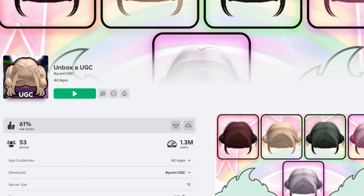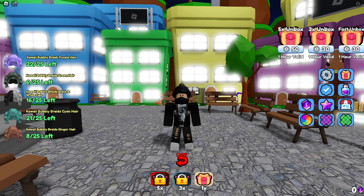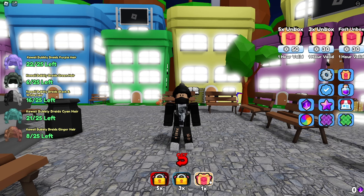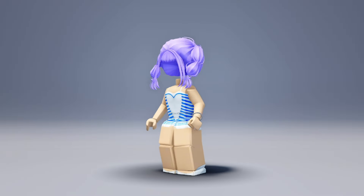Join the game called Unbox a UGC. Once you're there, you'll see the free hairstyles on the left side of your screen. To get these hairstyles, all you need to do is keep unboxing boxes until you get one. It might be a bit tricky, but it's worth it. Now let's check out how the hairstyles look — they're all so adorable.